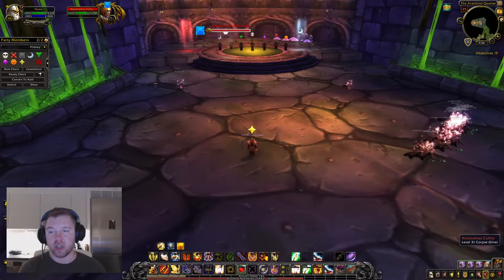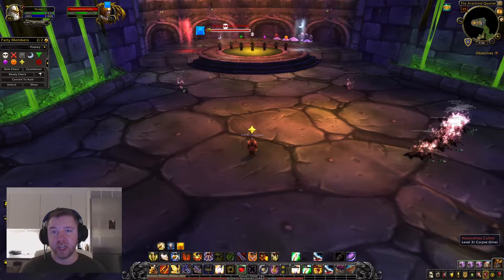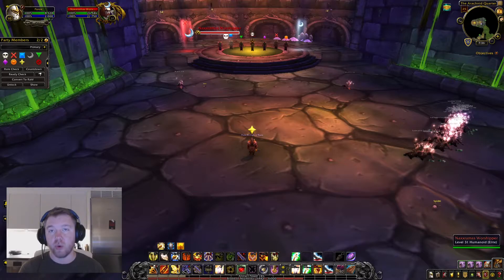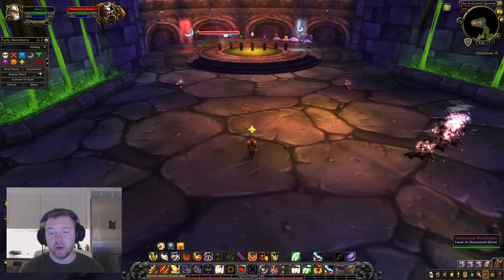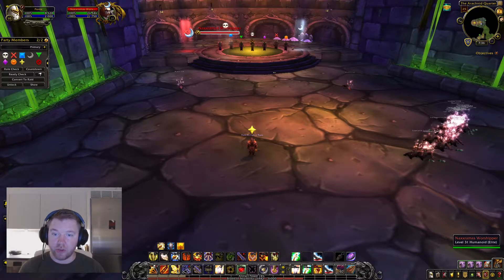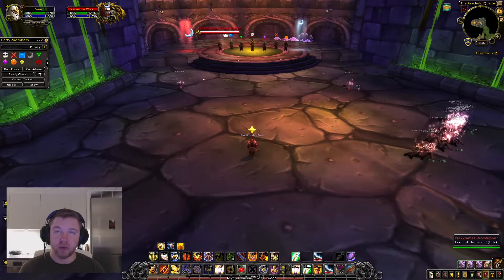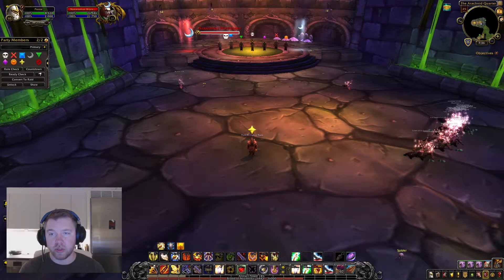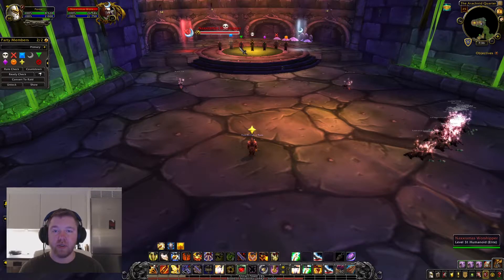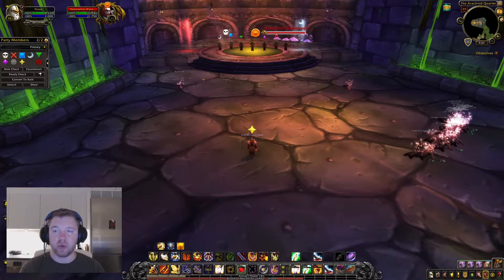The last ability, which is the important one, is Enrage — this is the main mechanic of this fight. It happens every 60 seconds, and prior to Faerlina casting Enrage, we need to have a mind-controlled worshipper ready. The worshippers have only one spell called Widow's Embrace, and they won't use it unless mind-controlled. In addition to instantly killing the worshipper, it also silences Poison Volley from Faerlina for 30 seconds and removes the Enrage. We have four worshippers of time before Faerlina enrages completely and will start killing the raid, because her damage will be massive.